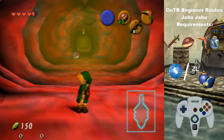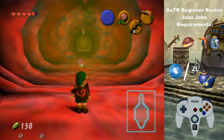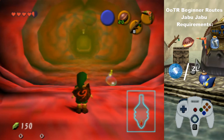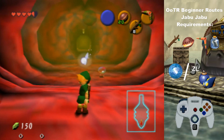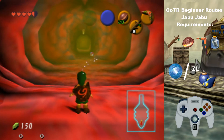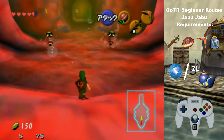If you have slingshot it would help with the stingers room, but if you need more sticks you can farm them in Zora's domain. There's a pot that drops the stick and you can keep respawning the pot by going in and out of the shop. It's kind of slow, but you do need the supplies in this place. And you can get deku nuts by doing that too.